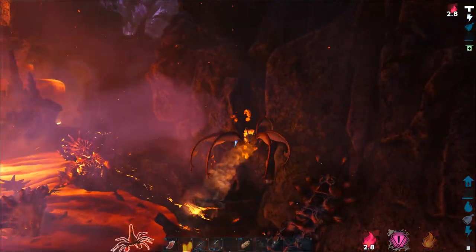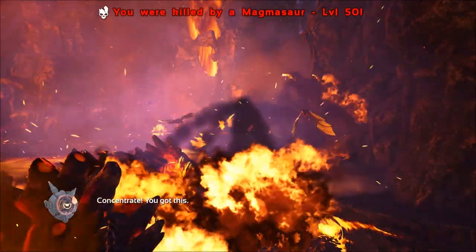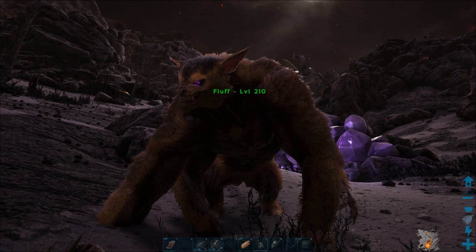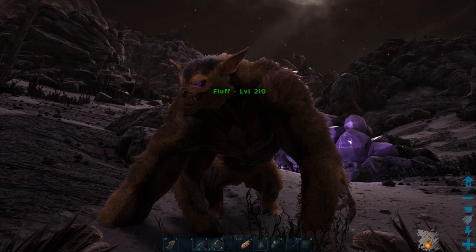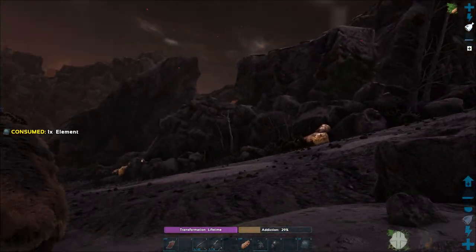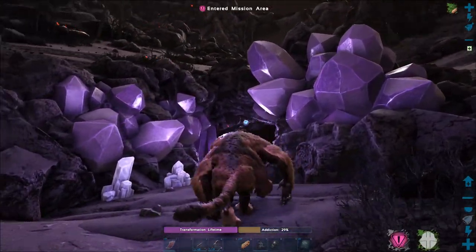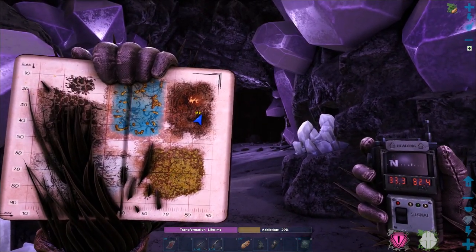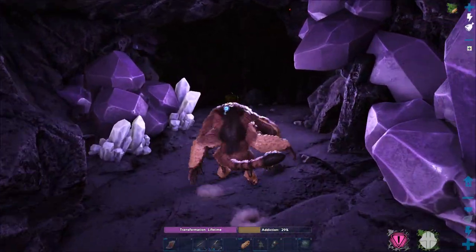The next method I tried is with a ferox. You can learn how to tame one and get a high-level one in the taming video I'll link at the end. Give it some element, make sure it's topped up so it stays in big form. Then you want to find a way into the volcano — there are many different entrances all over the place. This one's highlighted by purple crystals, according to coordinates 33/82. Let's go in.